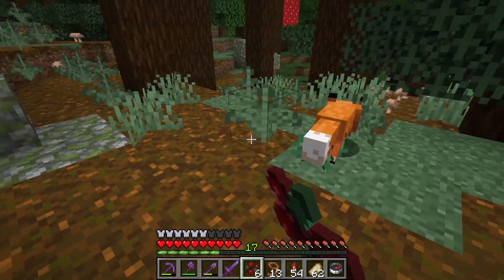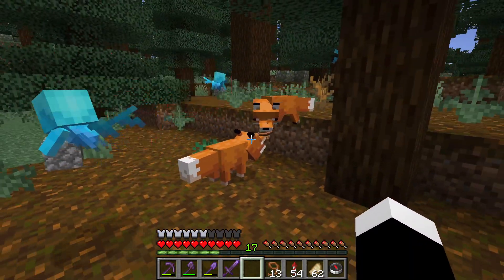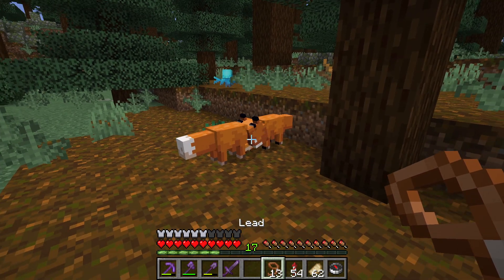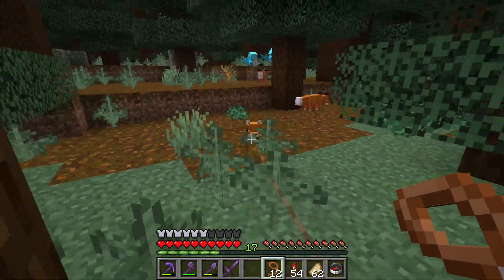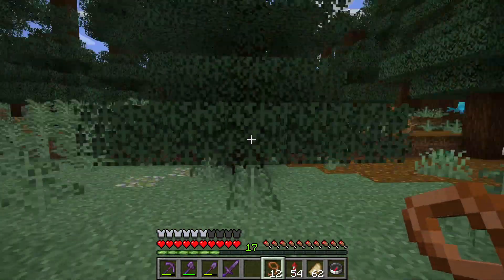feed them sweet berries, or you can also use glow berries. They will make a baby fox. Then you can take the baby fox away from them with a lead.